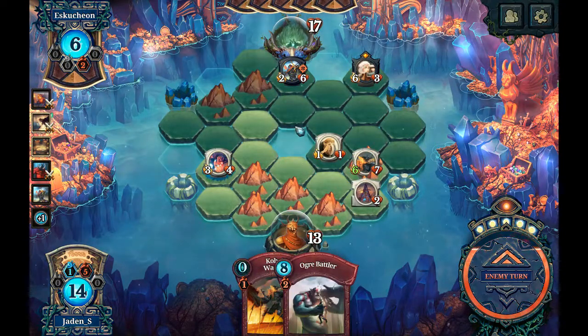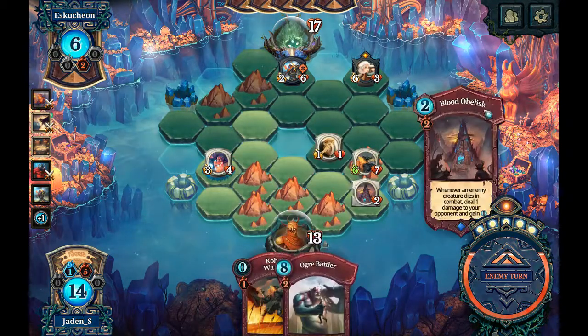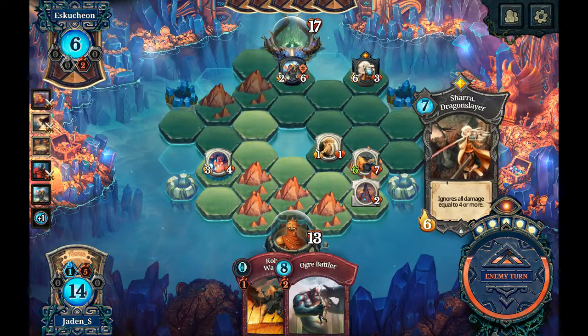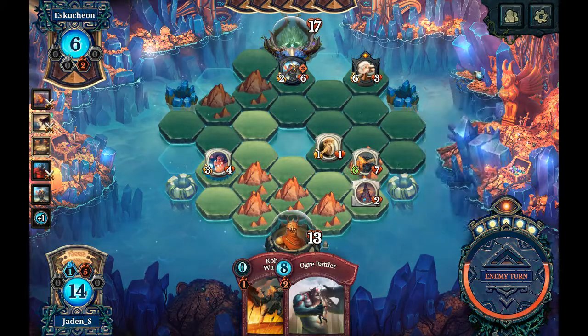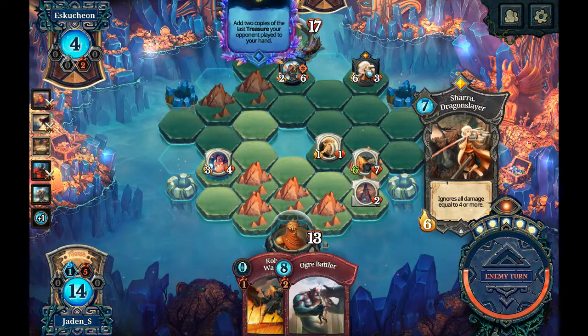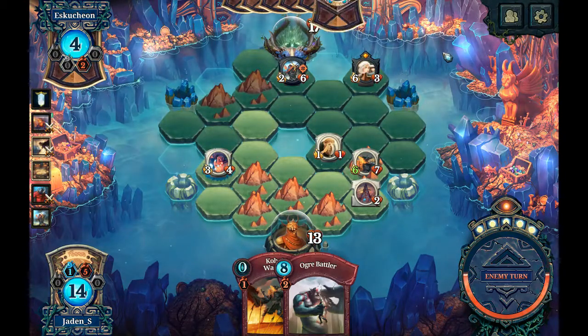I'm thinking mountain, ogre battler — to threaten that. I don't really have anything to fight this now, which is a problem. Maybe I'll draw something on my turn. Shara is definitely causing issues. He's getting bloodstone golems which is not good for me — they're gonna be able to do quite a bit.